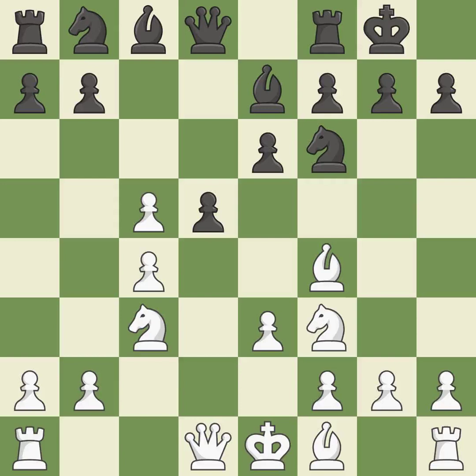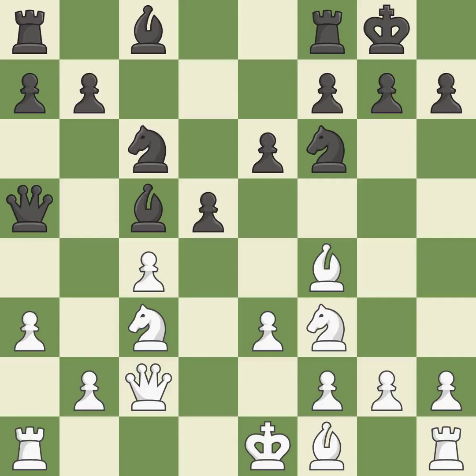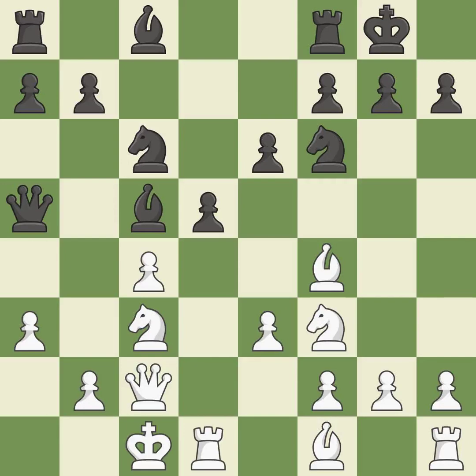DxC5 captures the pawn and frees the D4 square for White's pieces. BxC5 wins back a pawn and develops the Bishop. This activates the Queen by developing it off its starting square. A Knight is developed from its starting square, activating it. This pins a Knight to the King, making winning a pawn a possibility. This protects the attacked pawn — it is the last book move.